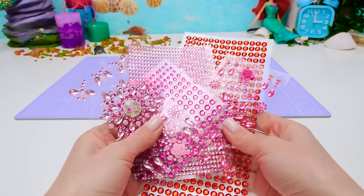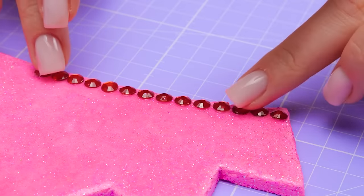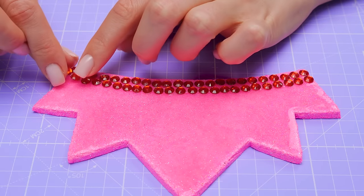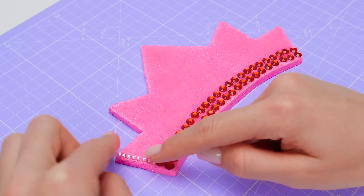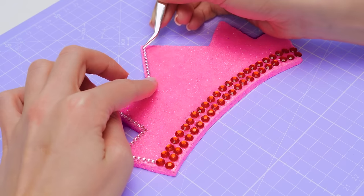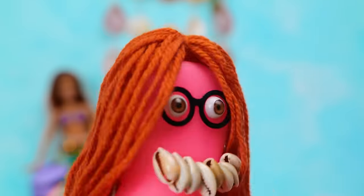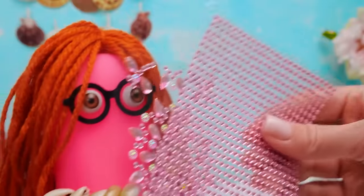Okay, what crystals should we choose? These, maybe? Yes, it looks great. But here we need sparkles of a different color. Oops, this is all I had. What should I do now? What a cool comb — I combed out all the tangles. Sammy, do you happen to have any more crystals or gems? One moment. Will these do? Yes, thank you very much.